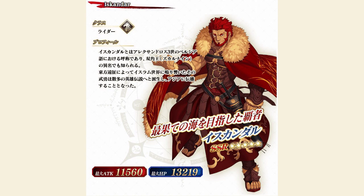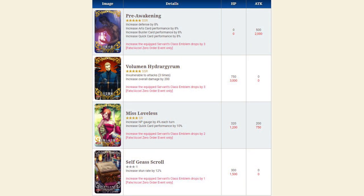Those are all the new servants we're getting in the gacha, so let's talk about the new craft essences. For this event, we're going to be getting five new craft essences — four available in the gacha and one available in the event shop. First up, we have Self-Gius Scroll, a three-star craft essence which increases stun rate by 12% and increases emblem drops for the equip servant class by one. If you limit break it, the stun chance goes up to 15% and increases drops by two.